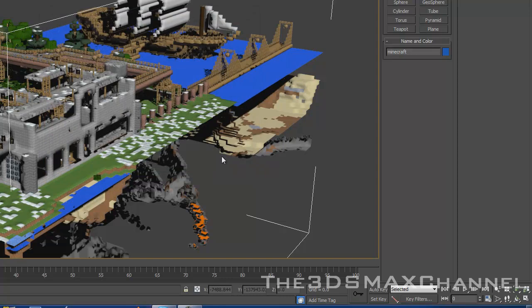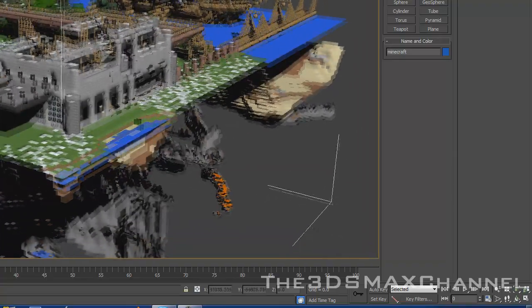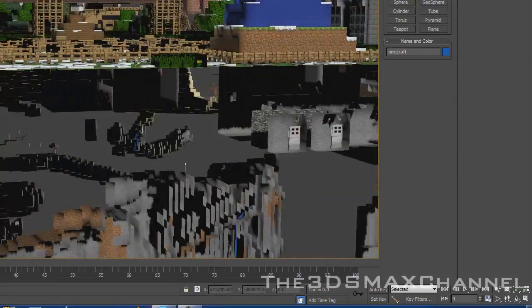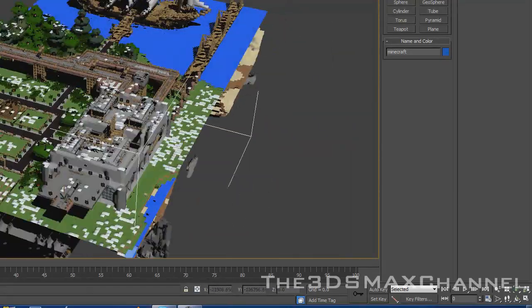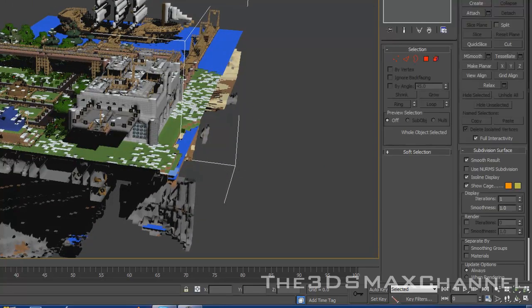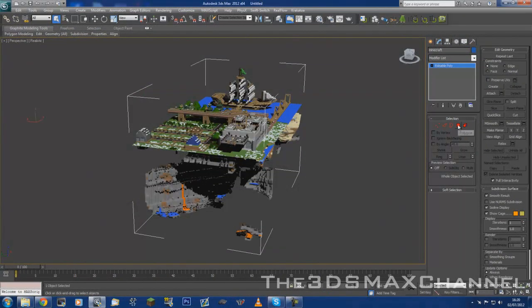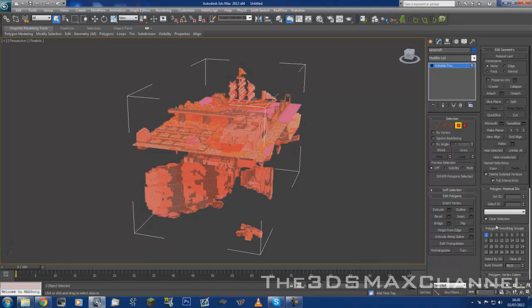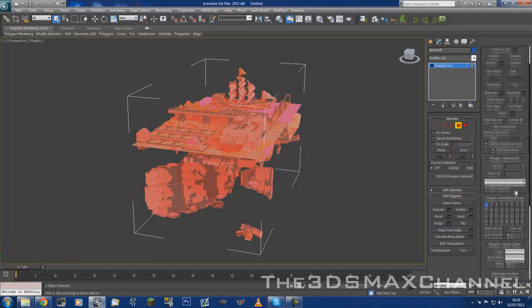You may also have the problem where all of the blocks look a bit smooth. If they do, then you simply need to go into the Modify tab, and with the polygon selection, select everything in the scene. Then down in Polygon Smoothing Groups, with group one, change it — turn that off. And now everything should be sharp.